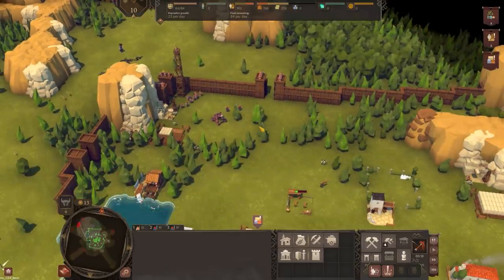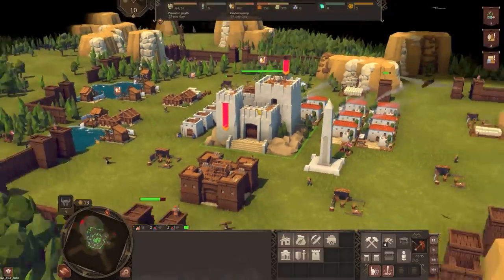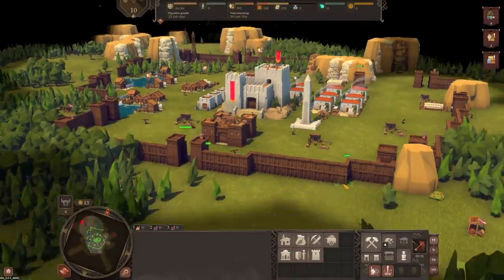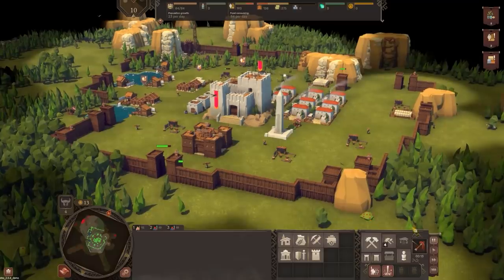We have survived 10 days in Diplomacy Is Not An Option! We tried to reach out, write precious letters to them, but they said nay, they're not interested — so war is all we've got. But that's okay, it's kind of more fun in a video game anyway. Let me know if you guys want to see more Diplomacy Is Not An Option, hit that like button if you did enjoy the video, and I will see you in the next one.